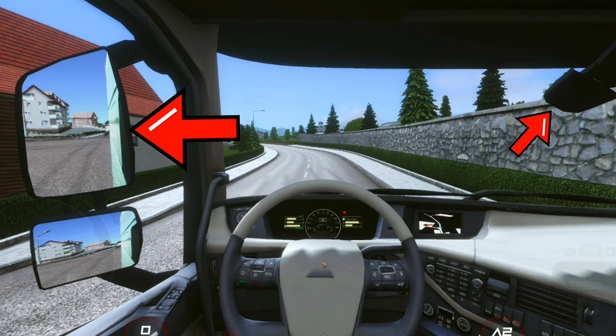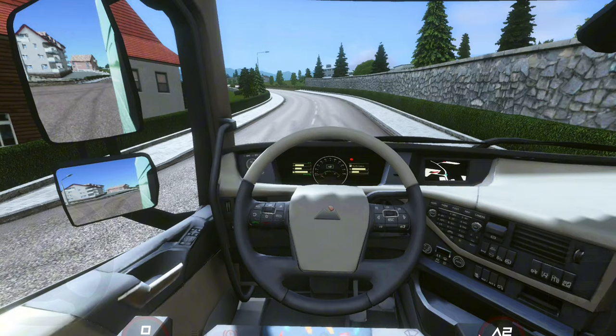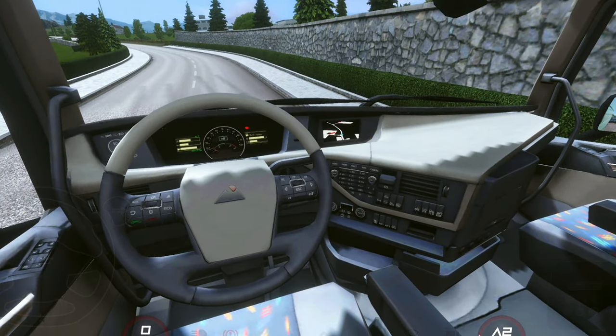Now you can properly have a view of your truck mirrors, the dashboard, and a good cabin view of your truck. Now let's move to the second setting you need to use.